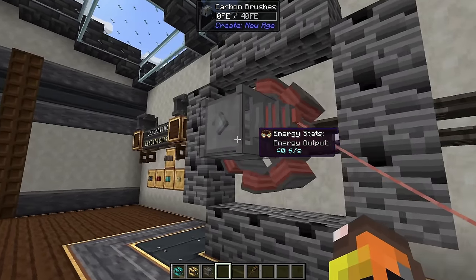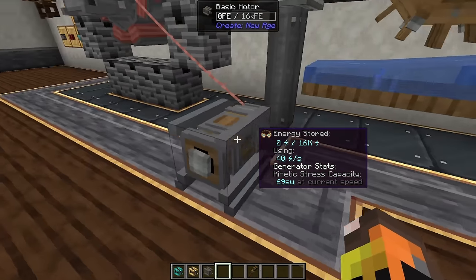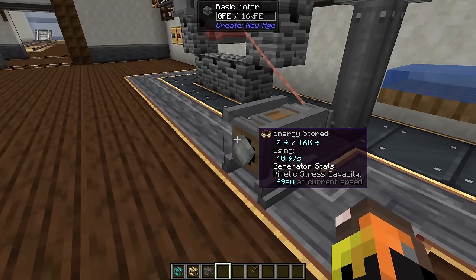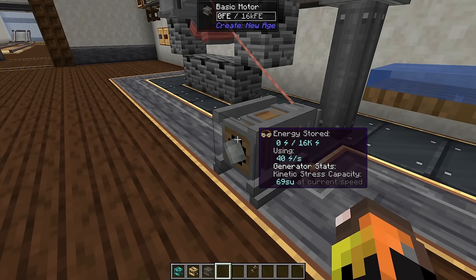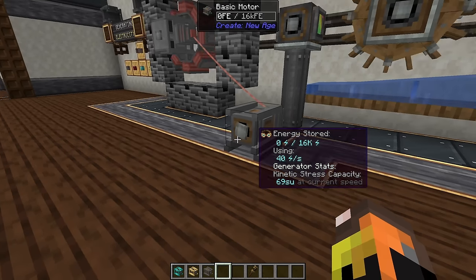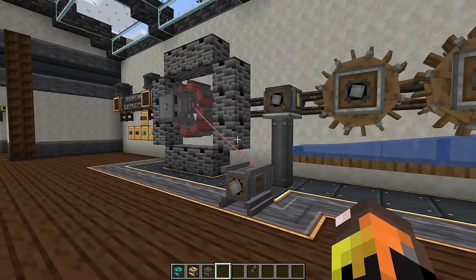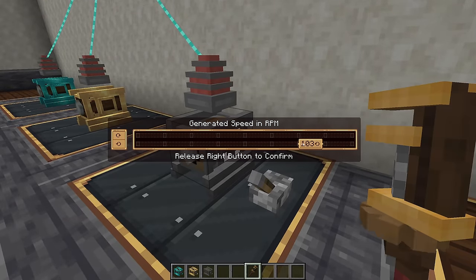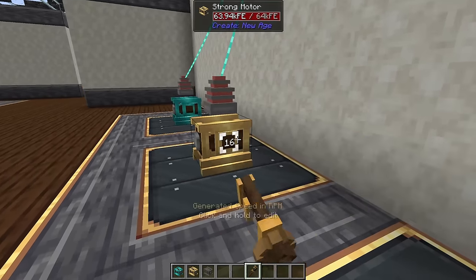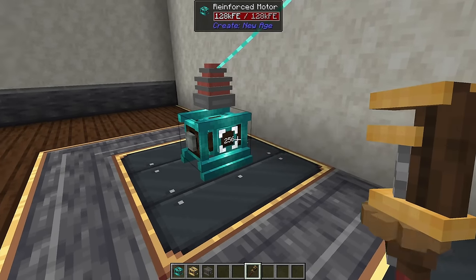If you're only generating 40 energy a second, the motor will only use 40 energy — still generating 69 SU off that one motor. The basic motor is capped at 128 RPM, while the strong and reinforced motors can reach the maximum of 256 RPM.